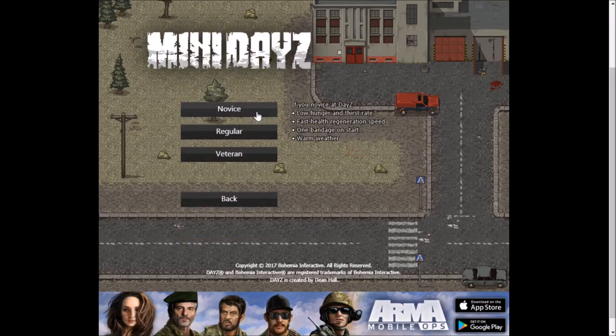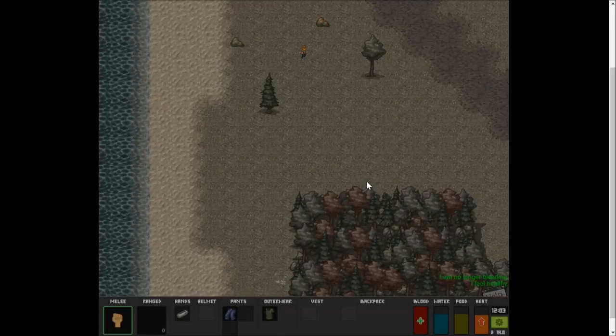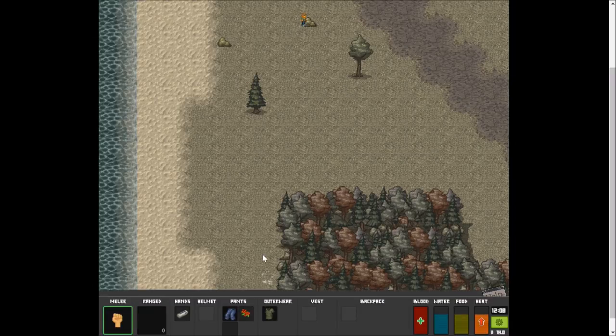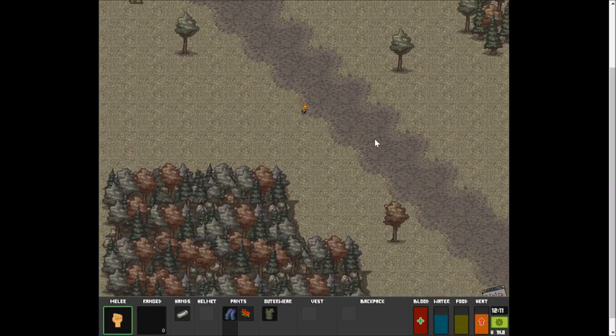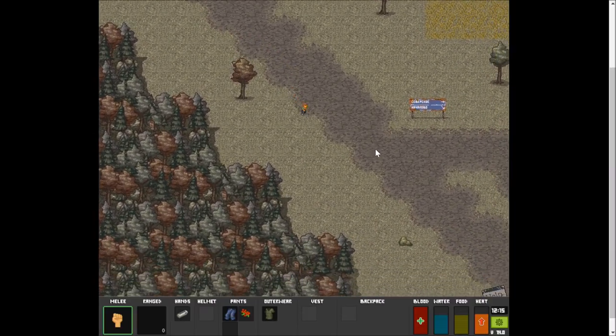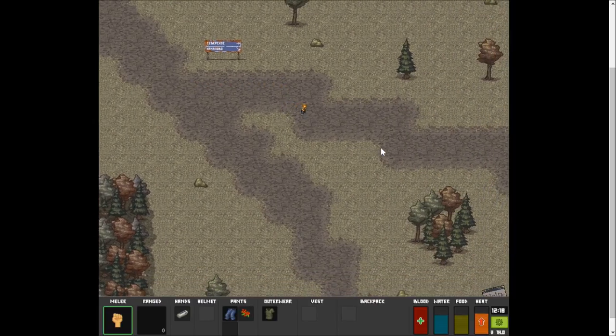We should probably start over. I'm really horrible at video games so I'm just gonna put it on the easiest setting. Arma Mobile Ops - I might have to check that out. I just got here and already I hear terrifying things. I am gathering - I got some berries, that's a good way to start the day, just go foraging.